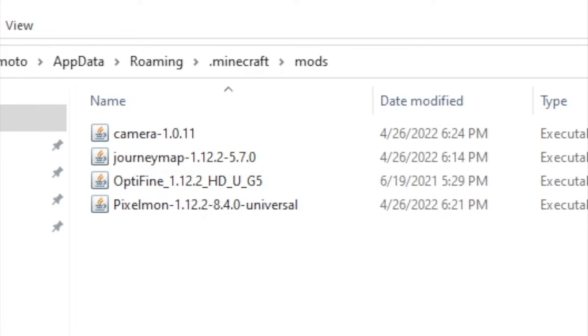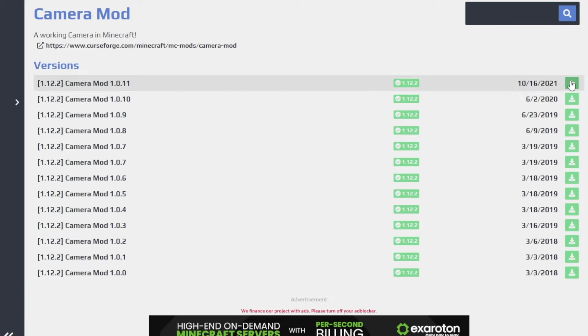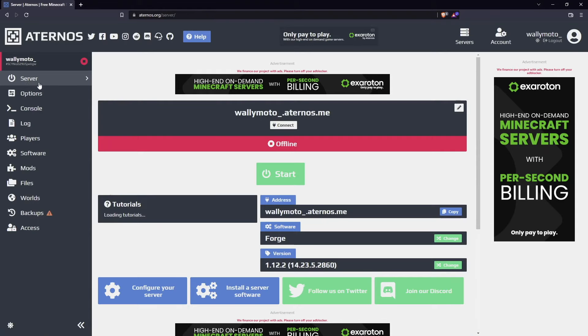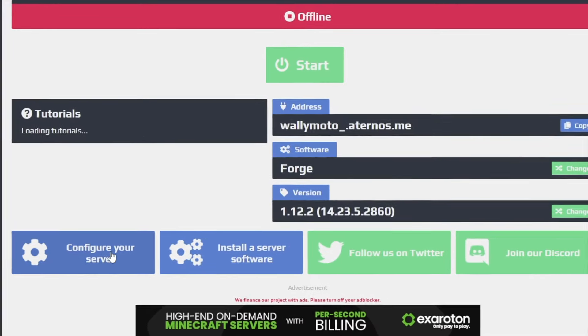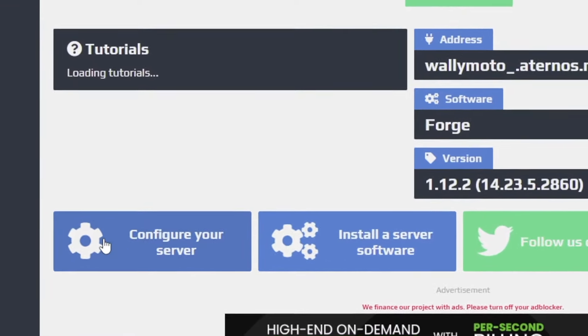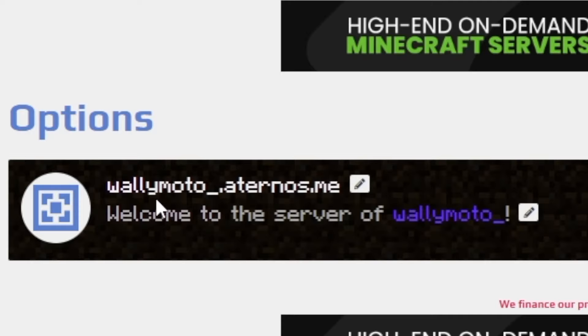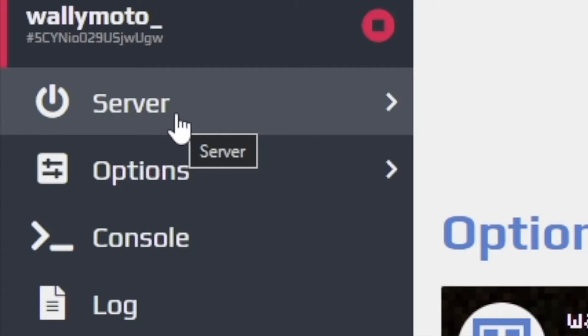The next steps I'm going to do is download the Journey Map and the camera mod. If you're not interested in that, go ahead and skip to the next step. I'll find the camera mod, then go to Journey Map and install it. Once that's done, click server to get back to the main page. Before we turn the server on, I just want to make sure you know you can go to configure your server — the little gear icon — and that's where you get all the settings. You can see you have 20 player slots, set the game mode to survival, difficulty to easy, and you can enable the cracked version option so people with cracked Minecraft can play as well.